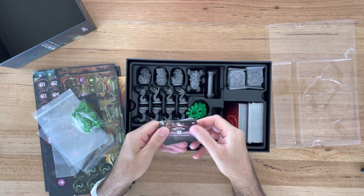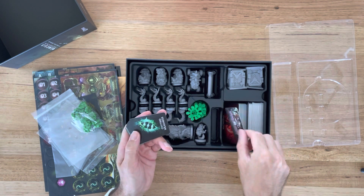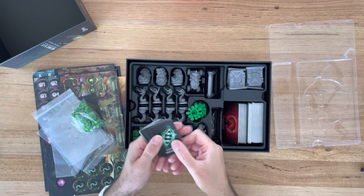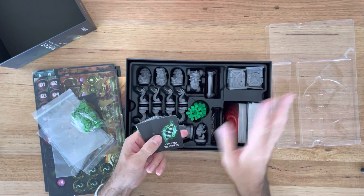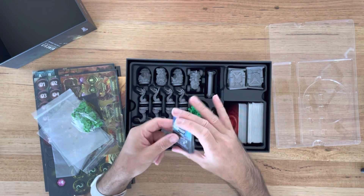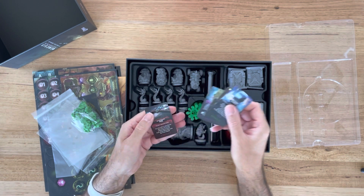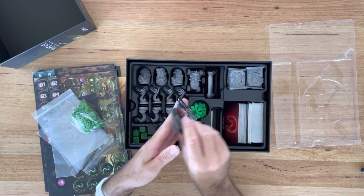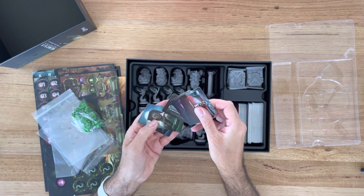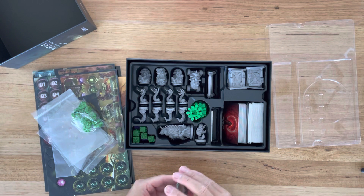Medic needle guns — some new stuff for the Medic character, which was a standalone add-on from Nemesis. These are the weakness cards for the new creatures, and the CEO, Android, Psychologist, Bounty Hunter, and Convict all get new starting cards and quest items to make them compatible.